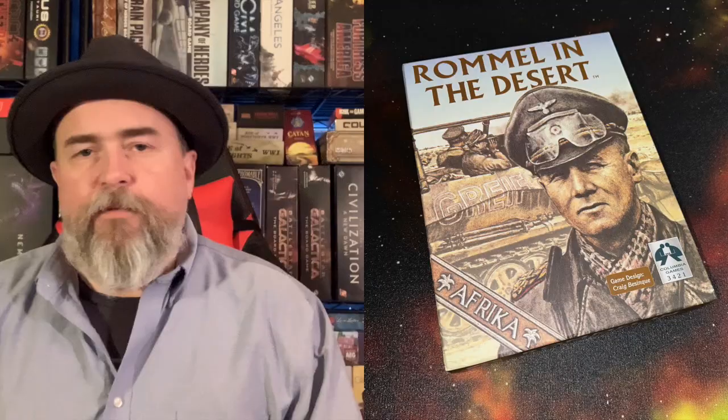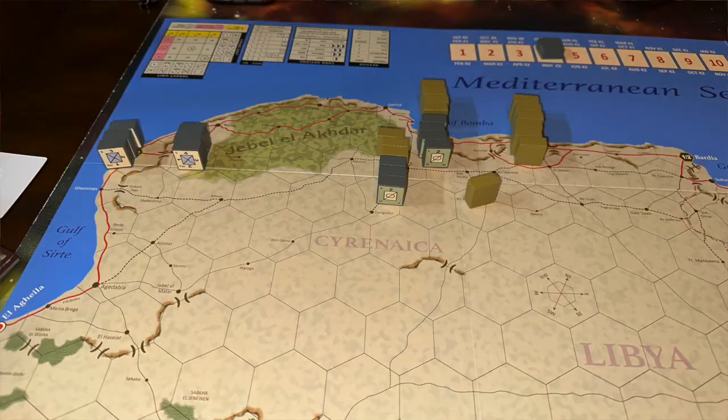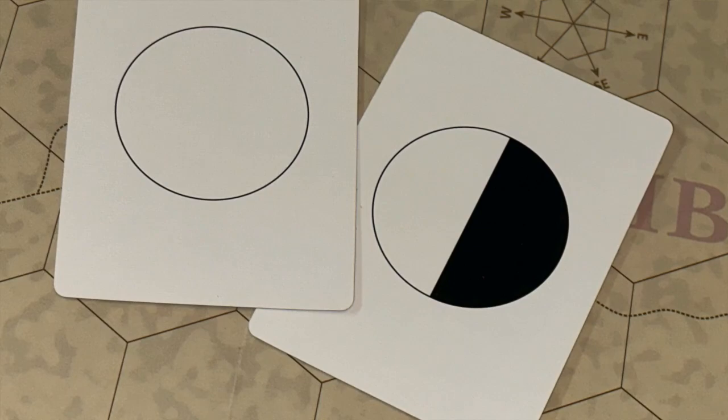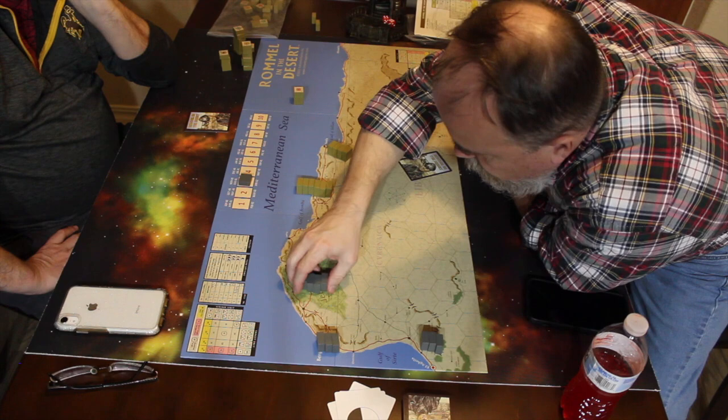The first player draws all of their cards through their sequence, and then the second player draws their cards. Players look at their units in supply and make decisions about how to play. You play cards in order to supply your units and help them move. Some cards have supply — these are like a circle that's half filled in. Others are empty circles, which are more for bluffing and keeping your enemy uncertain about your intentions. You lay a card down with supply to move a stack of units from one hex to another, provided they follow the speed of the slowest unit.